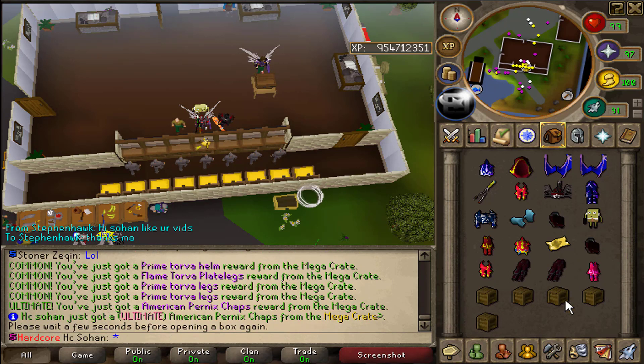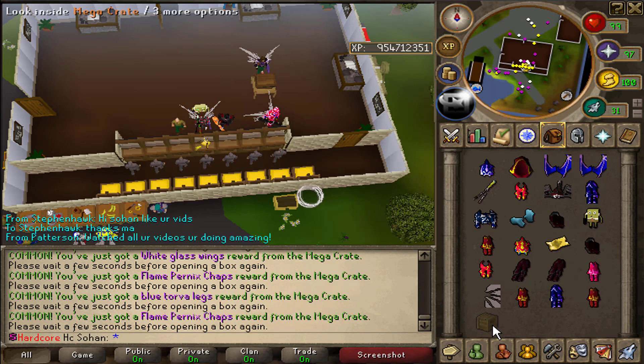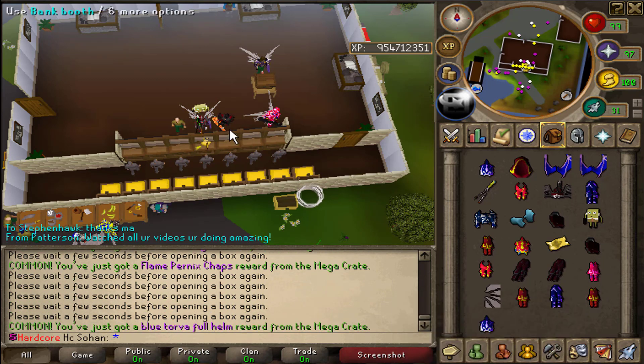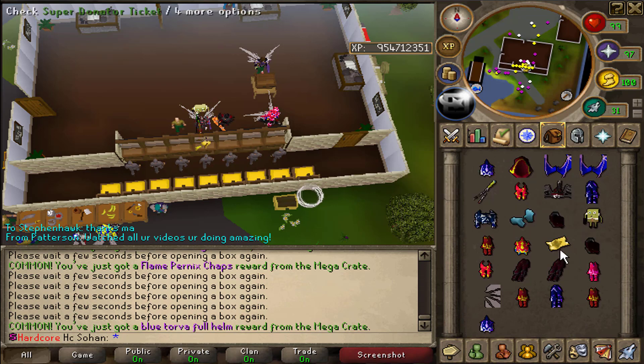American pernix chaps as well, that's decent. Four boxes left of the inventory. The last one is a blue torver helm — we seem to be getting loads of flame torver, flame pernix, and blue torver. The rarest reward of this inventory was the super donated ticket, which is worth like 200 trillion.